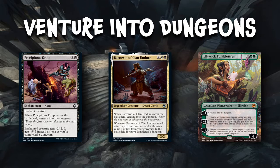When Precipitous Drop enters, you basically venture into the dungeon again. Borrowing of Clan Undor — same thing, he enters and you get to venture. Make your way through those little paths just like the planeswalker, whose plus-one ability lets you venture as well. Really cool new mechanic — we're excited to see what this gives in game.